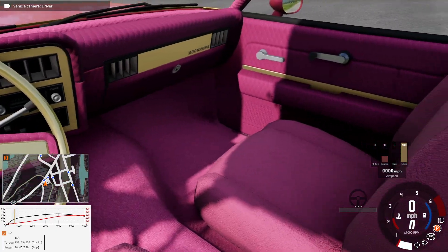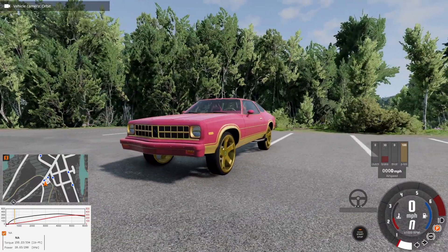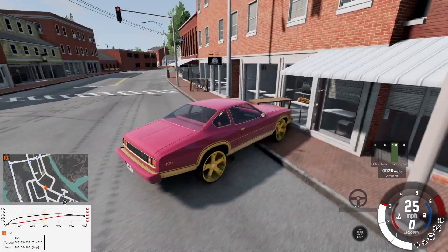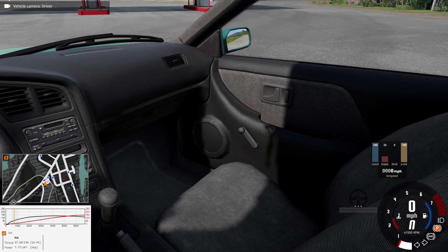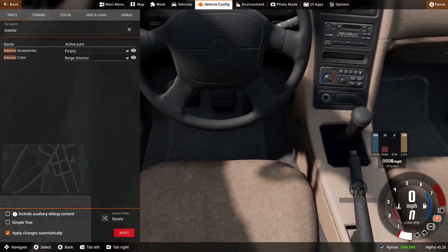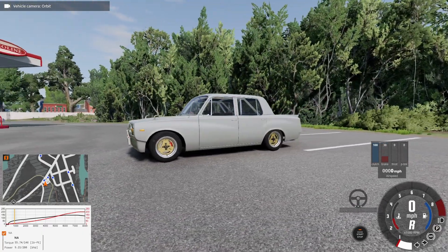Onto the Moonhawk — we have a brand new pink interior that's been upgraded, and we're sitting a little bit higher than usual because we got a donk, baby! Hell yeah, this thing looks so funny. You'd be riding along, see an intersection, realize you've got a spinner on the intersection, and then crash into a poor unsuspecting local business. The Ibishu also got a new interior with updated colors — beige interior which looks okay, and a gray interior that looks like something out of the early 2000s.